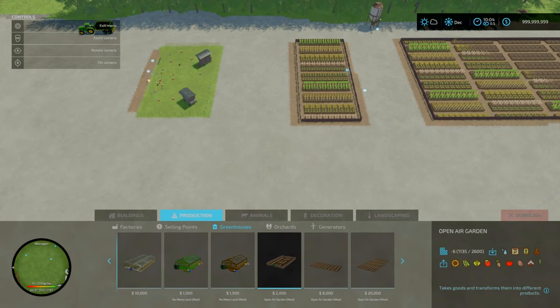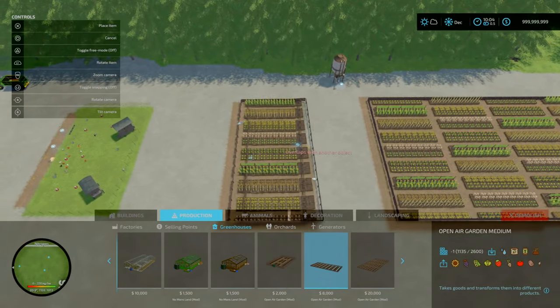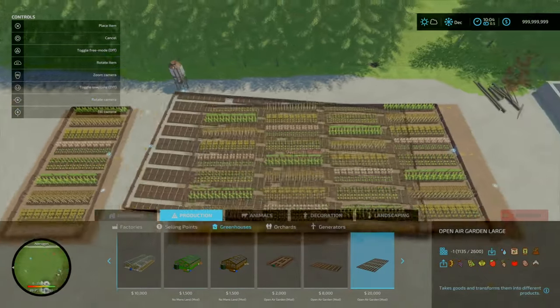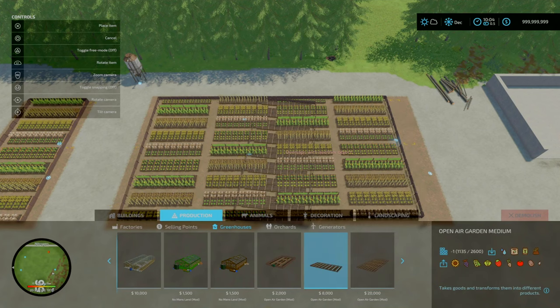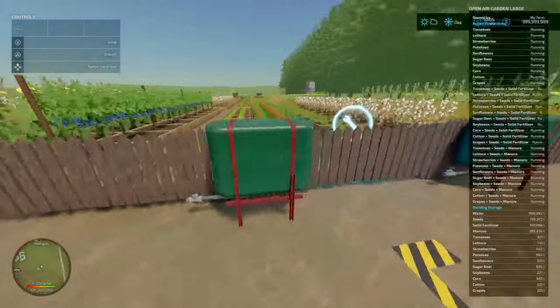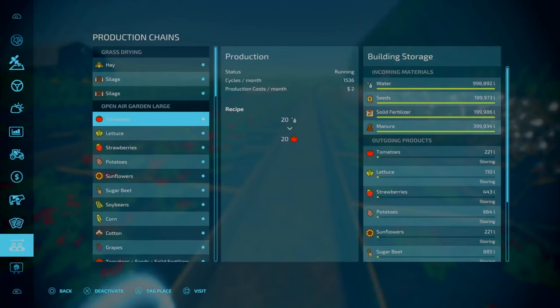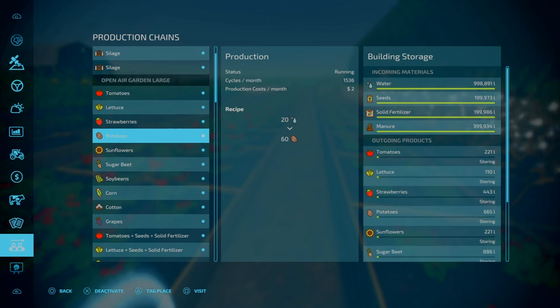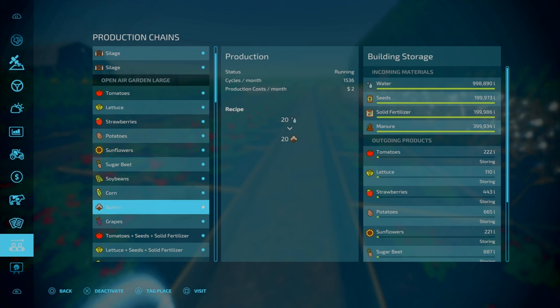So you've got your normal simple one, your medium one costs 8 grand, takes 6 slots to place and goes down to 1 slot, and your large one — which is basically four of those put together — is 20 grand and also 6 slots on console. If you want multiple of these, go with the large one. As always, this will accept seed, fertilizer and all that. You can produce your normal stuff: tomatoes, strawberries, potatoes, sunflower, sugar beet, soybeans, corn, cotton and grapes. Capacities are: one million liters of water, 200 liters of seed and solid fertilizer, and 400 liters of manure — that is for both the large and the medium.